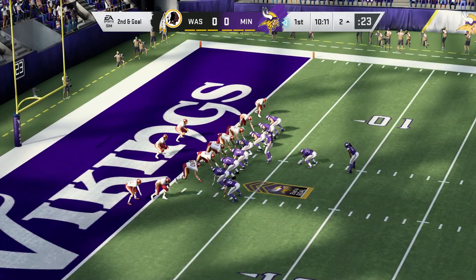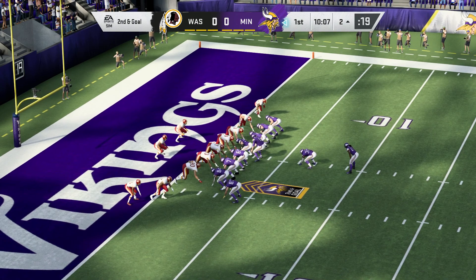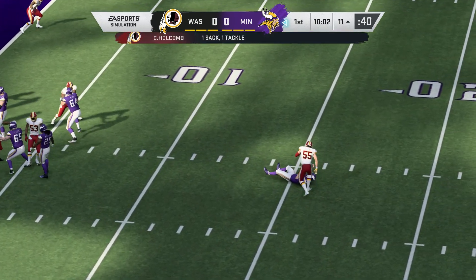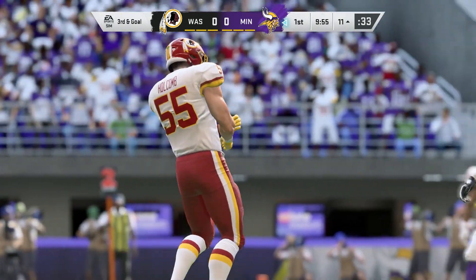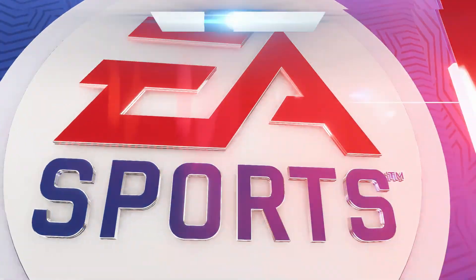Back at the 2, here's second and goal. Throwing — Cousins — rush coming and he's taken down. When you're this close to the goal line, you've got to expect pressure from the defense. The ball's got to come out fast — got to get out of his hands quicker. The last two plays have gone backwards. Now it's third and goal.